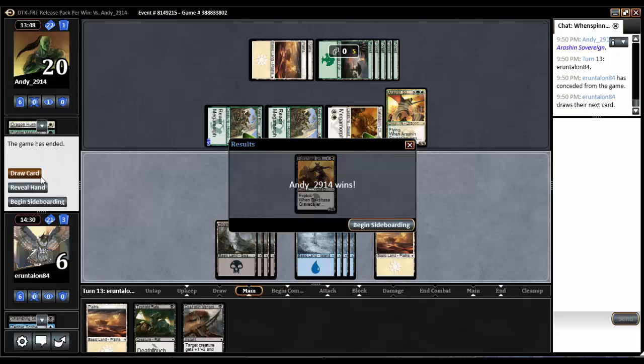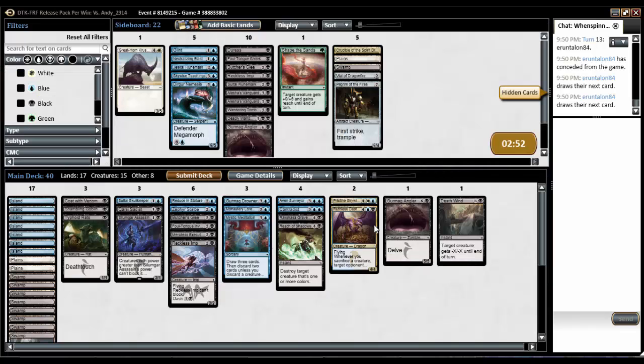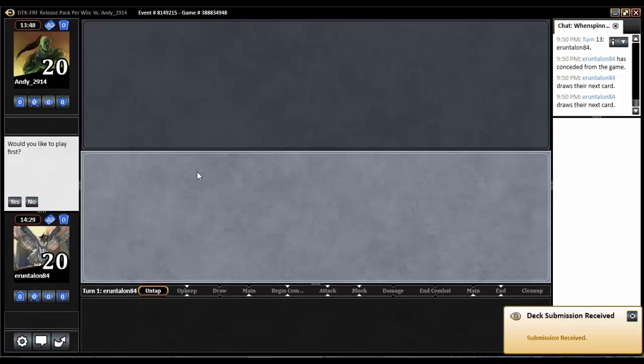That's super unfortunate. We had a bad starting five and wow, did we come back. But boy, did he ever curve out. That's Foul-Tongue Shriek, not invocation — never mind. I think we just go back in and try not to fall apart like that.